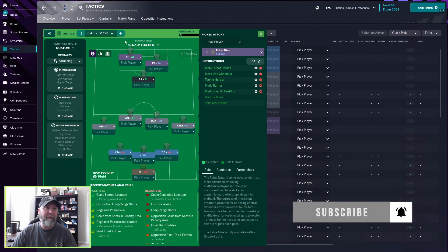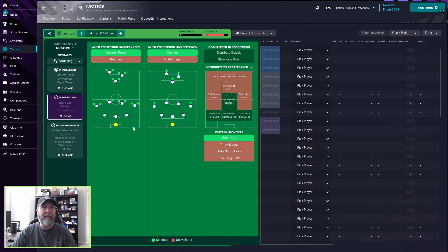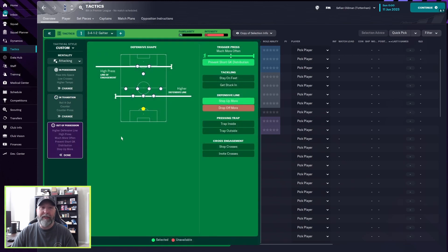It is a custom style, mentality is attacking. In possession: fairly wide, approach play is pass into space, tempo is higher, passing directness is standard, low crosses. In transition: counter press, counter, and roll it out. Out of possession: a high press line of engagement, a higher defensive line, trigger press much more often, prevent short goalkeeper distribution, and step up more.